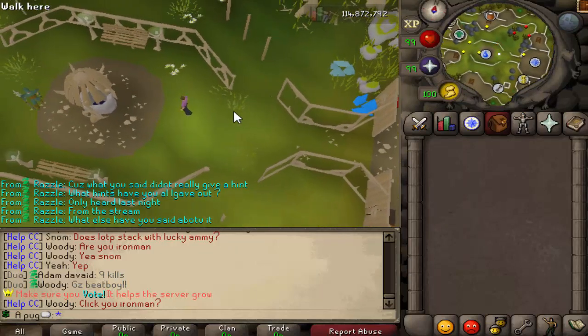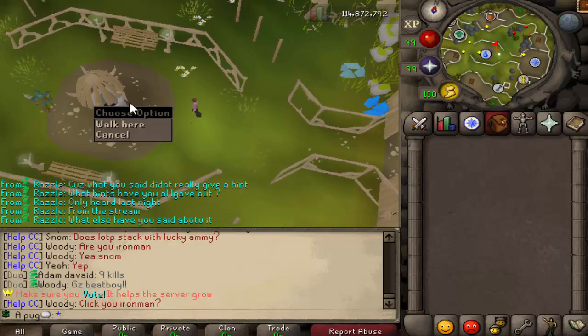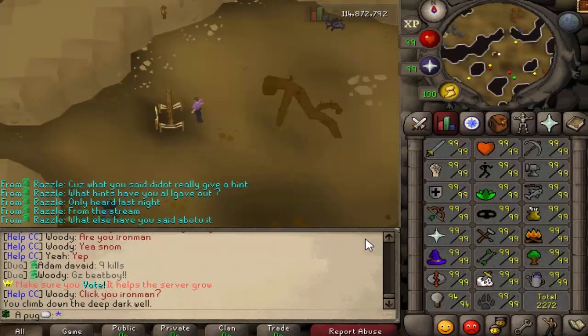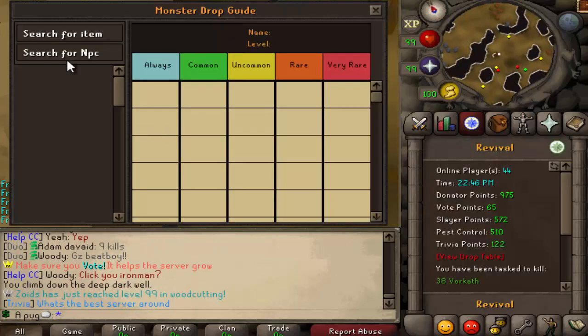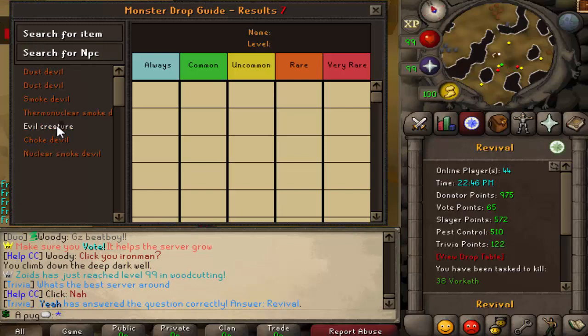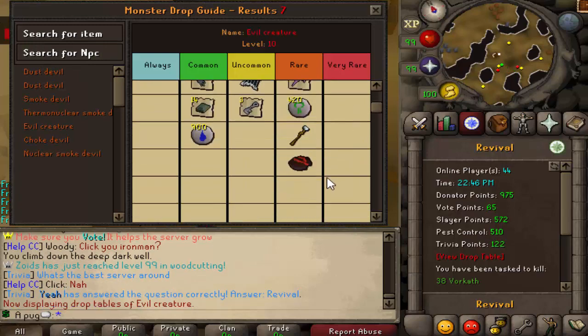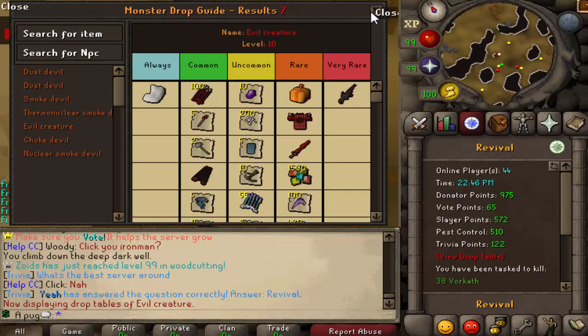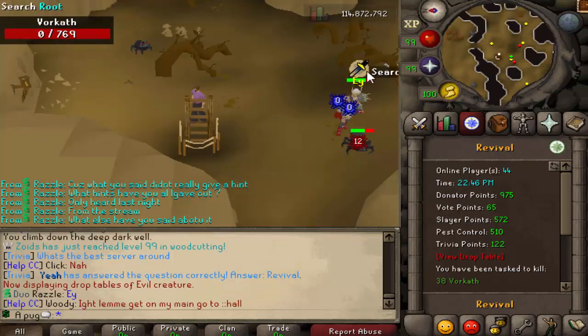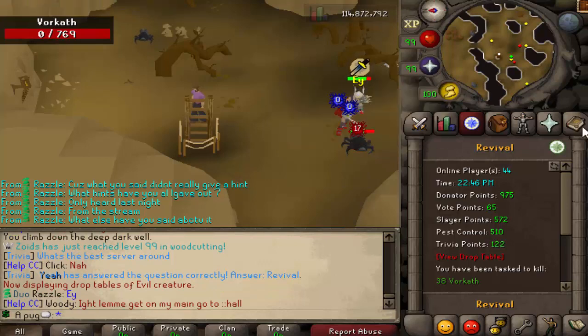I'll start off with the donator zone, which requires the $5 rank. Coming down here you'll see these evil creatures. You can check them in the tab yourself in-game. Their attack style is that they hit very quickly — it's always a low number, but if you're not praying you might be in a risky spot.